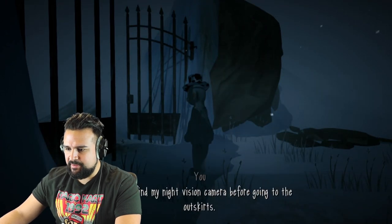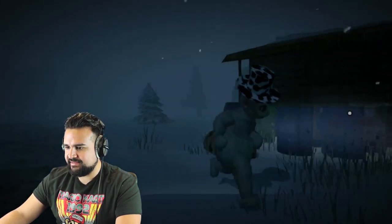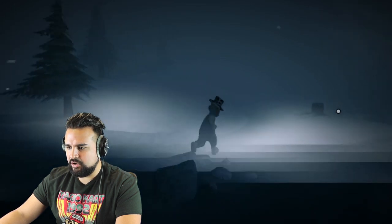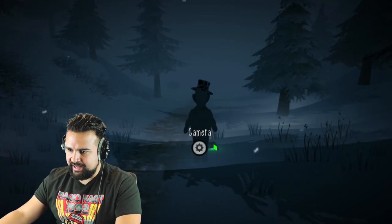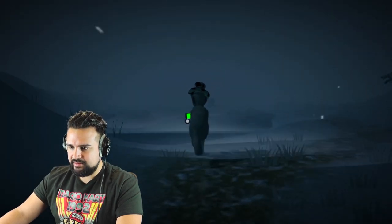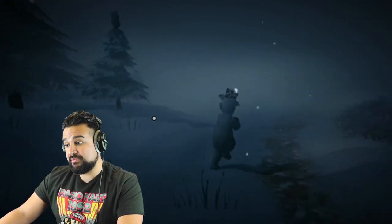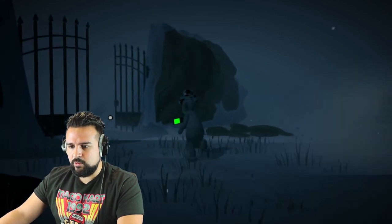I should find my night vision camera before going to the outskirts. So when I was going back, it said that's where I was attacked, so my night vision camera should be on the ground on the other side of this frozen lake. The water is breaking — I better chill. There's my night vision camera. Bam. Now I'm going to go to the outskirts. At last, my night vision camera — it looks like the lens cracked when I dropped it. Sometimes you gotta go with a broken camera; you don't want to miss the moment. Even if there's a little crack on your screen, it's better than not being able to see at night.